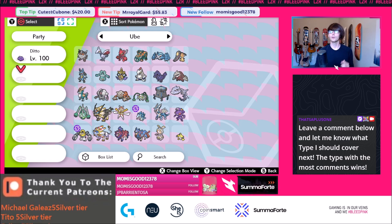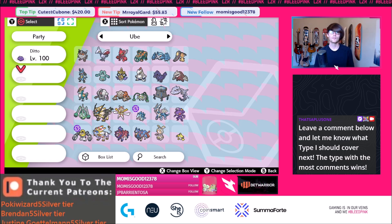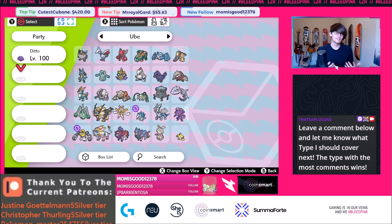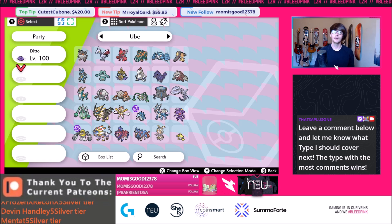I do think that steel types are going to be really good in this format. They get big Max Steel Spike, which is arguably one of the best Max moves in the game. A lot of these guys also learn Earthquake so they can go for Max Quake — the ability to be strong Dynamax mons and really bulky is what steel types bring to the table. They're also good against popular Pokemon like Yveltal and Calyrex Ice. Some steel types like Magearna, Jirachi, Solgaleo, and Dialga also get access to Trick Room.